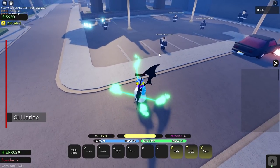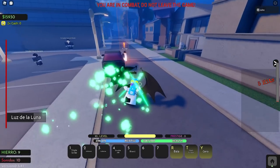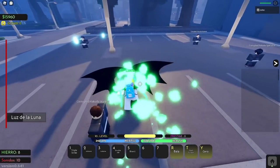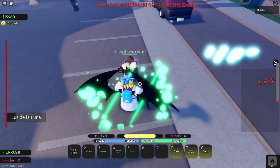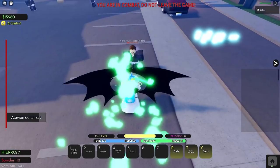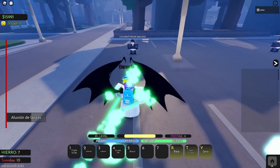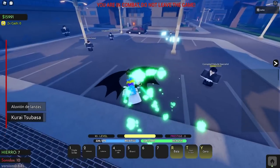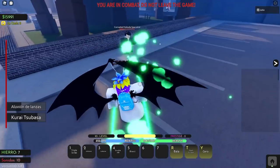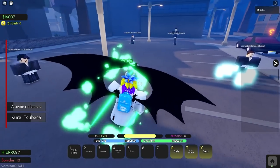The first move we have is Luz de la Luna — you pretty much just throw one of your spears and it turns into a giant tornado. It's okay; it has a lot of startup, but it does have a ginormous hitbox to make up for it. It's a useful move you can use to start combos if you land it close. Your second move is the X, which is basically just a barrage of slashes — they each do 7 damage, so it's a combo extender. Your third move is a dash into them that does really good damage and stuns, so after an M2 knockback into the C, you can stun them and get another combo extension.